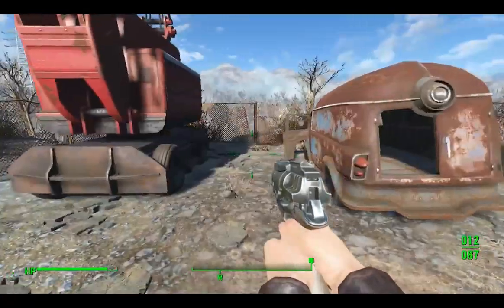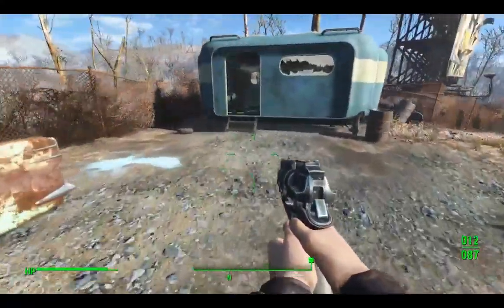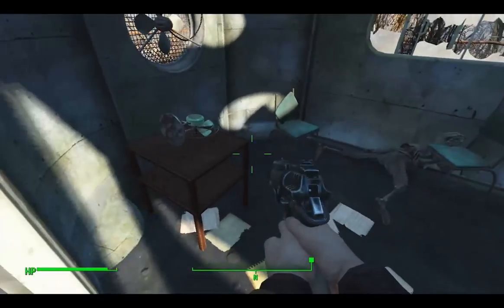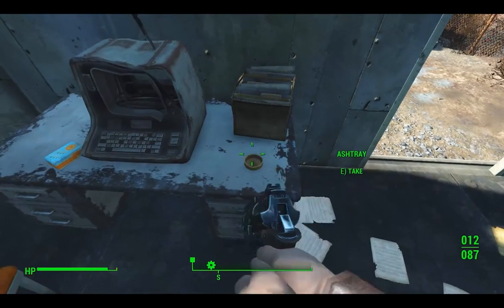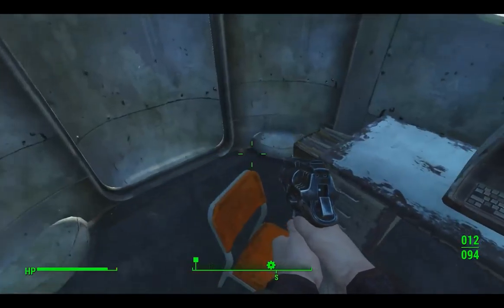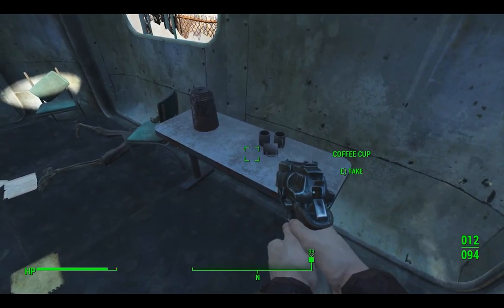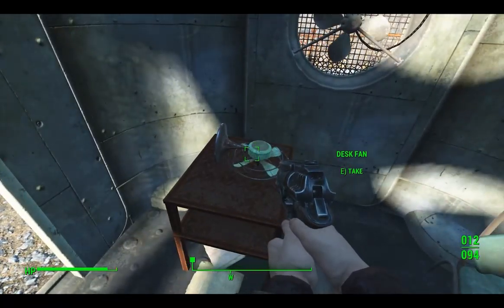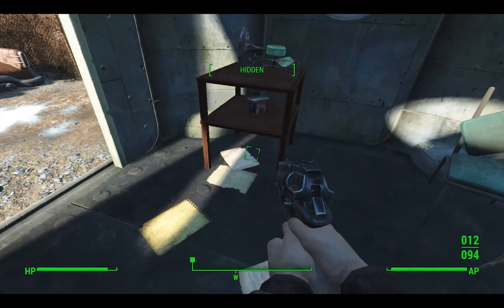Okay, so we're good to go. I got a gun, I'm not afraid to use it. Let's see in here — what is this? Ashtray. I'll take that, thank you. Nothing in the desk. Bottle cap — we're rich, yay!